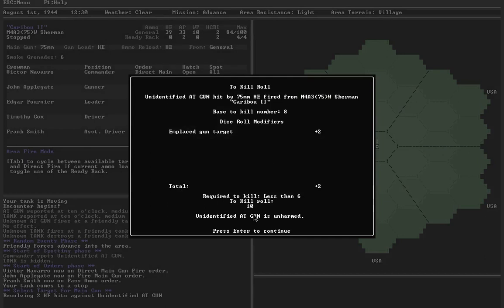Unharmed. One thing that is applied to the to-kill roll — which should be — is an emplaced gun target modifier. The idea is that even in the open, when an AT gun is already set up and ready to fire, the crew is going to have a lot of protection. It doesn't account for gun shields, but right now it uses the highest modifier possible. Because I haven't implemented fortifications yet, the emplaced gun gets that as a bonus. I needed to roll less than six — I rolled ten. Not good enough. Ten again — still not good enough. AT gun is fine.